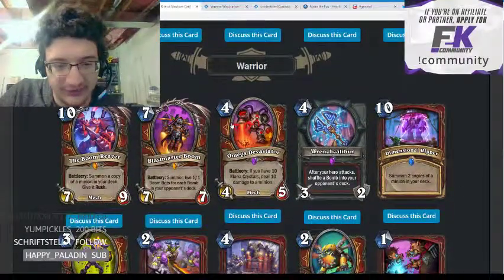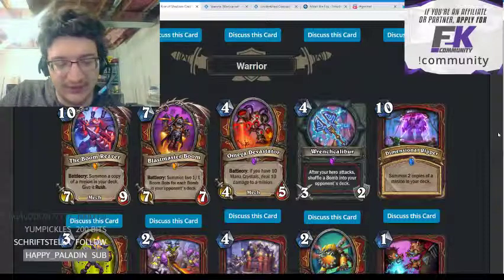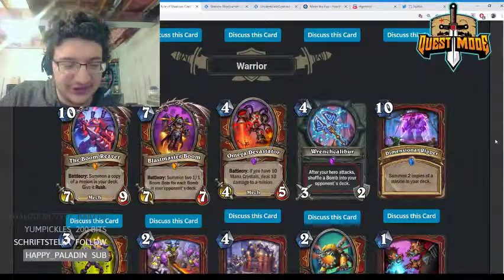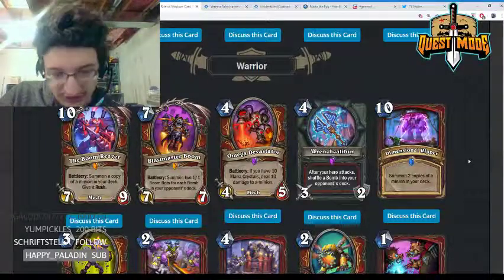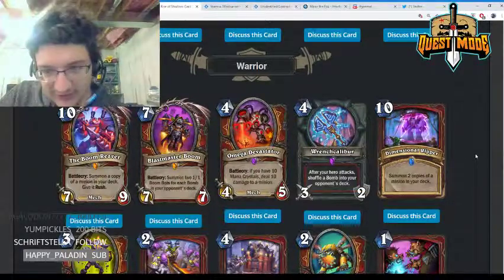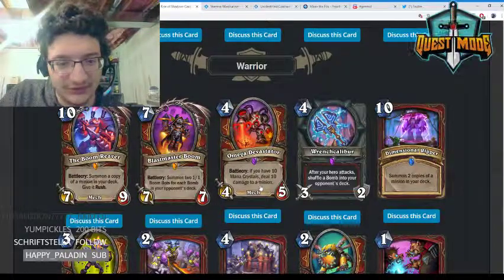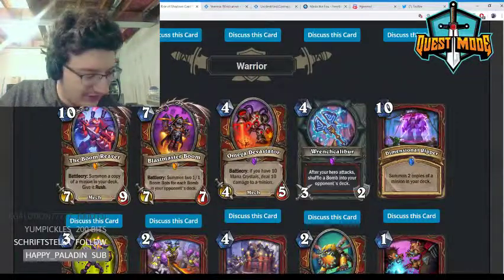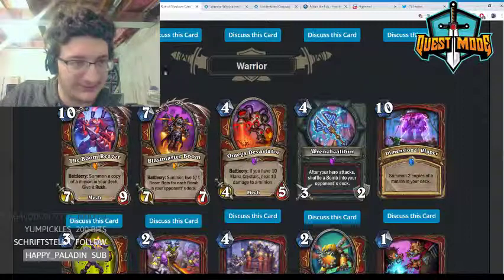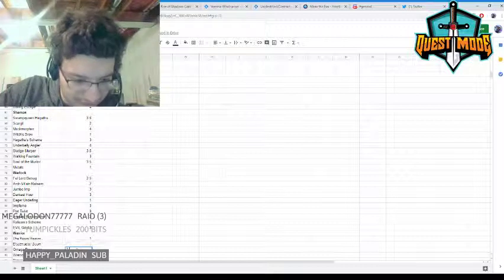Omega Devastator — four mana 4/5 mech, if you have ten mana crystals deal ten damage to a minion. This card seems very powerful. The biggest application is discovering it off Dr. Boom or Omega Assembly in Odd Warrior. Outside of that it's hard to say if it will find a home since most control Warrior decks aren't really viable in Wild other than Odd Warrior. Maybe this makes that viable. Very powerful card; giving it a 3.5.